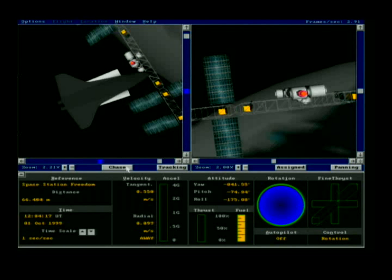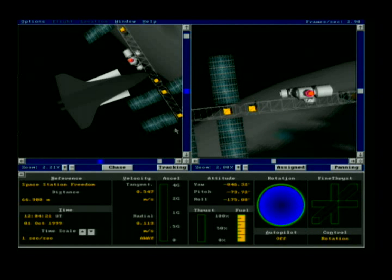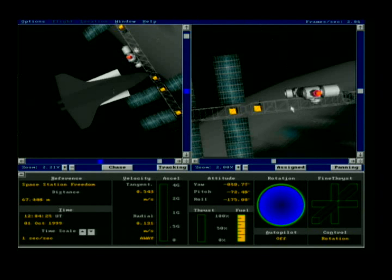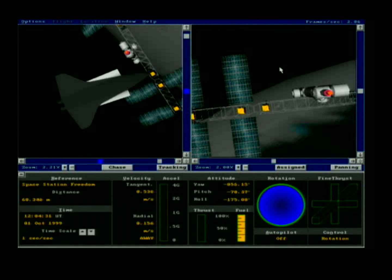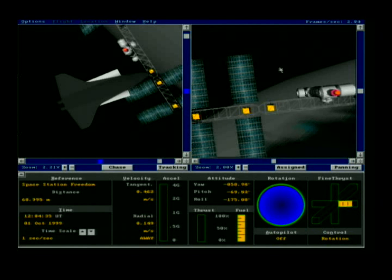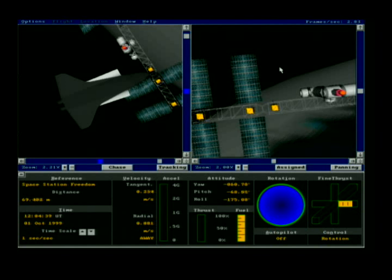I'm going to press B on the keyboard for an absolute view — a fixed view in space of the shuttle without my view moving with it. I have a direct line of sight from the shuttle to the station. The orange docking port is visible, and we're drifting to the right, so I need to make some corrections.